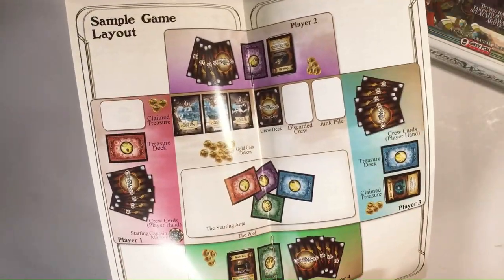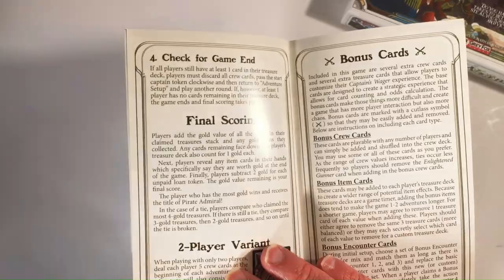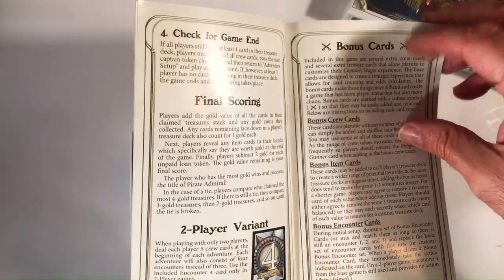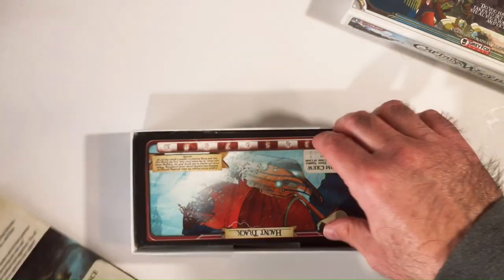Here's your layout. So it goes in phases. It's kind of annoying — it's longer than it needs to be in my opinion. Two player variant is what we had to play. There's these encounter cards, bonus item cards. So it's more of an unboxing and a little bit of a review because I'm not gonna go through a playthrough because it's kind of long.